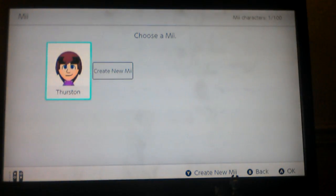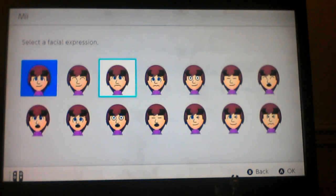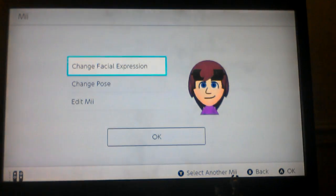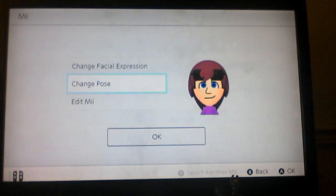And then you can go to Mii down here and choose your Mii for an icon. Since this is part of showing all the icons, here's all the facial expressions you can put on. It's pretty neat. And you can change your pose too. It's really cool.